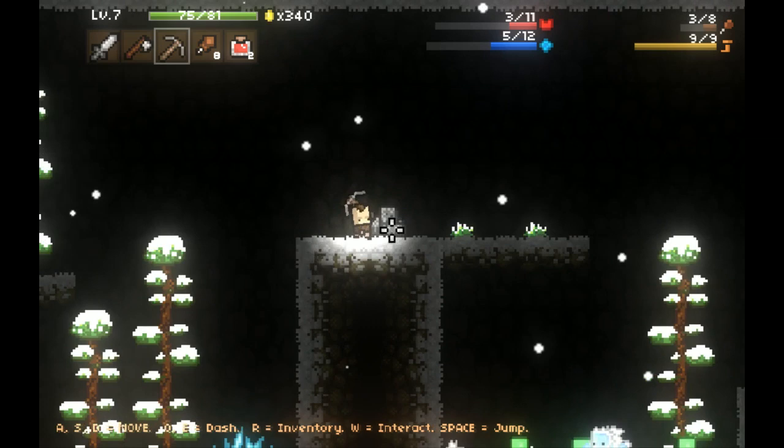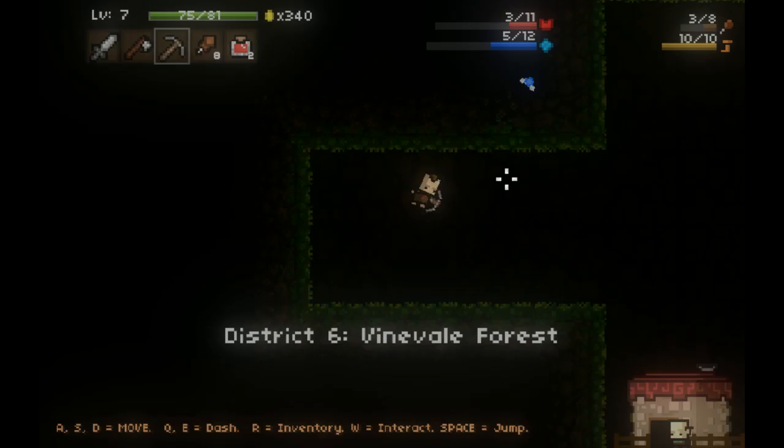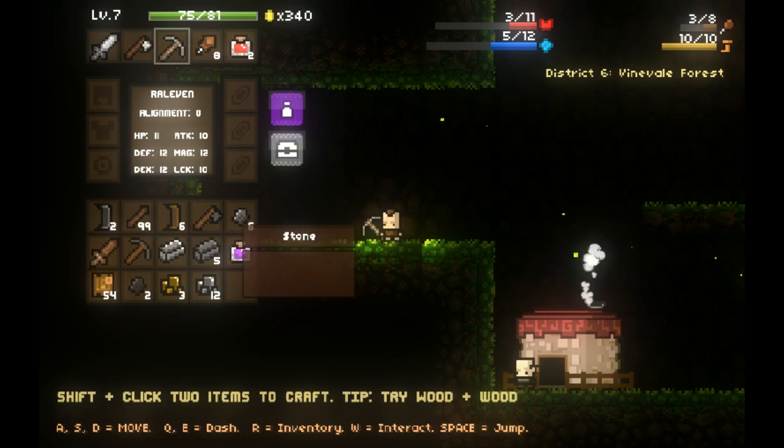I would really like for some number hotkeys to be assigned to the slots in the game - that would be pretty nice to help optimize the UI. I'm just going to move on to the city. I'm going to go ahead and make a mystery potion here, because I don't know whether that's going to be poison, mana, or health - but whatever.